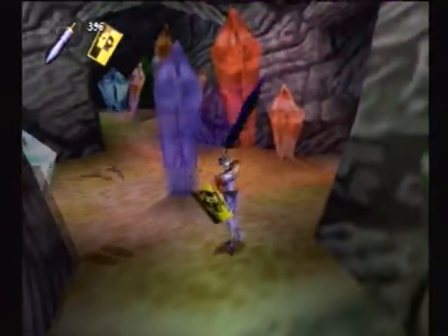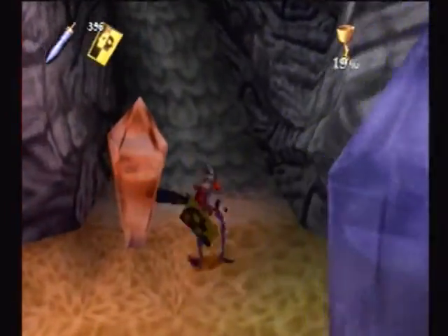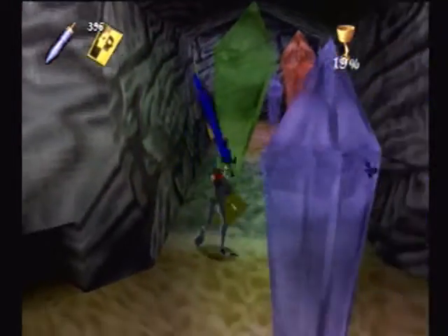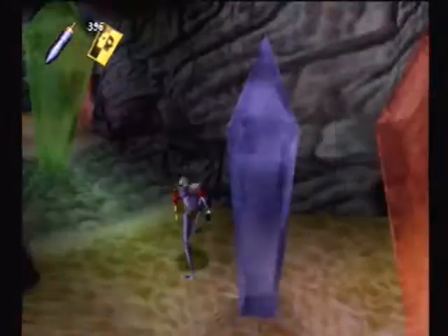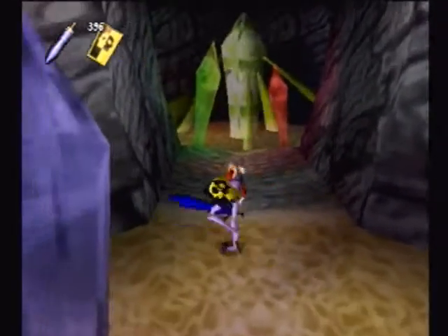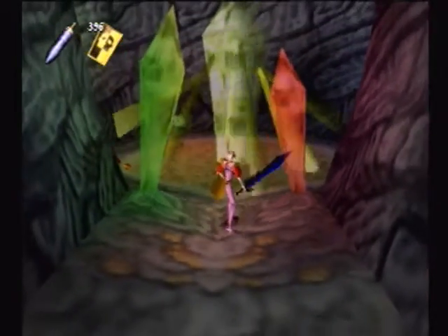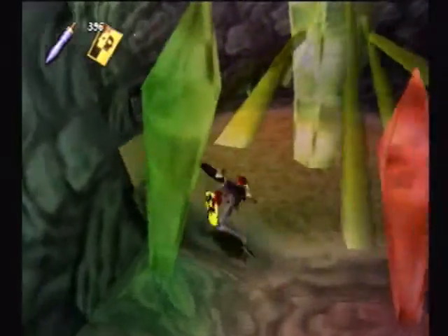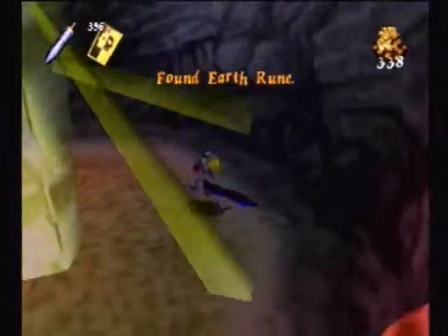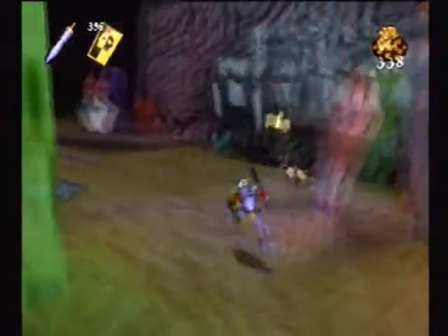We also have the imps that steal stuff, and I didn't originally mention this, but when they steal your item they actually won't just run around — they will eventually go back into their holes right here. And if they do, they will steal your weapon completely. But there is something you can do about that, which I'll show off in just a bit. This rotating crystal thing — if you touch it, that's a hundred damage, and it can do it multiple times if you're not careful. It does a lot more damage than you think it would.